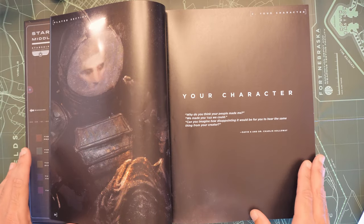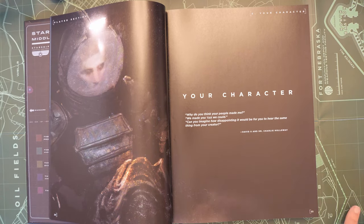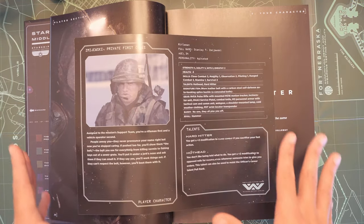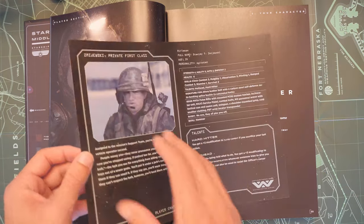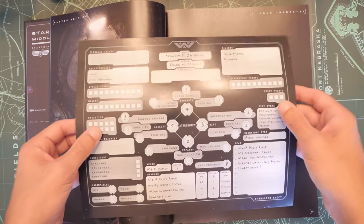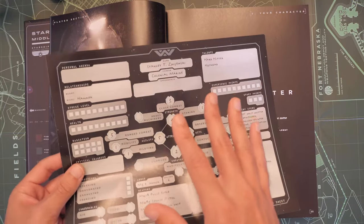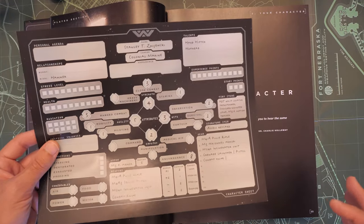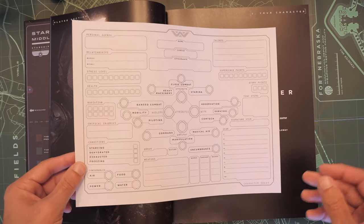Before we actually get started, there's one thing you're going to need. If you are doing the cinematic style of play, you're going to need an actual character — there's no building required. You're given a pre-made character with their bio, agendas, and all their stats. Everything you need will be listed on that character sheet. This one is from Destroyer of Worlds, which is a great book that'll get its own review later. So for now, we will use the campaign character sheet.